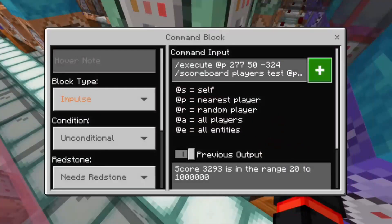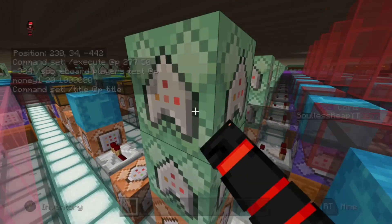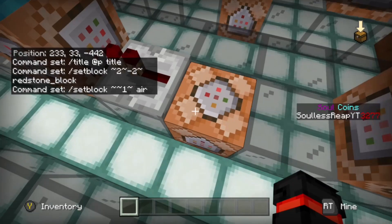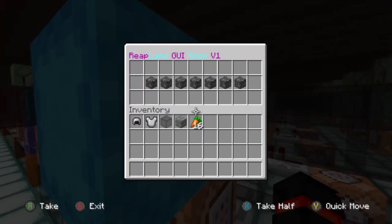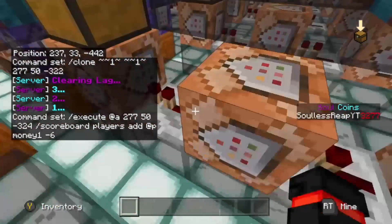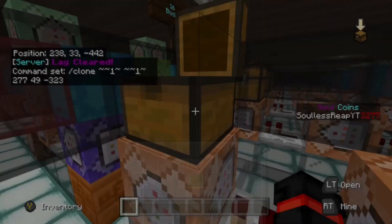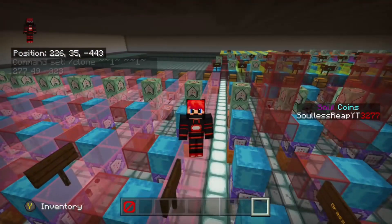Once it confirms they have enough money, it titles the nearest player with an invisible title — nothing appears on screen — and then it sets a redstone block relative to this command block. That activates a chain that deletes the redstone block, clones the main menu back in, takes the money off the scoreboard — six money for eight grass blocks — and finally pastes in the chest containing the grass blocks. Let me repeat that more slowly at the shop.